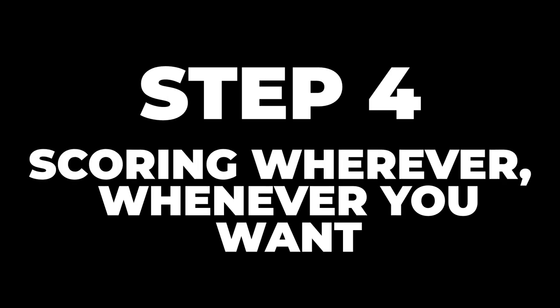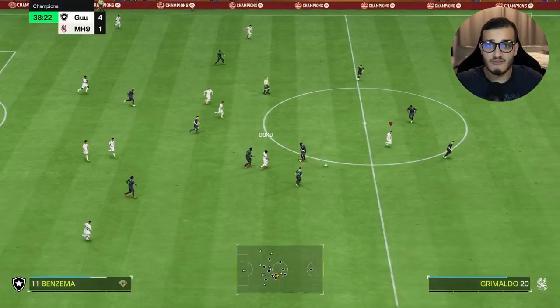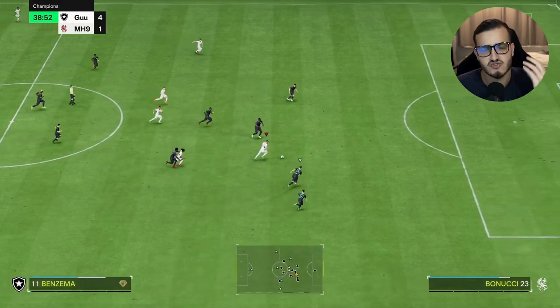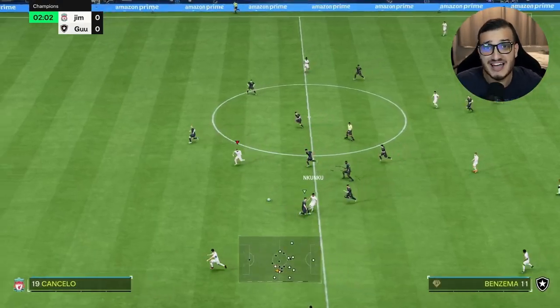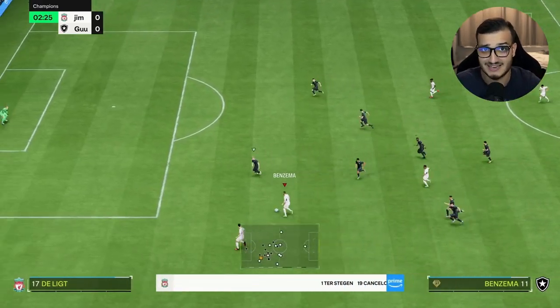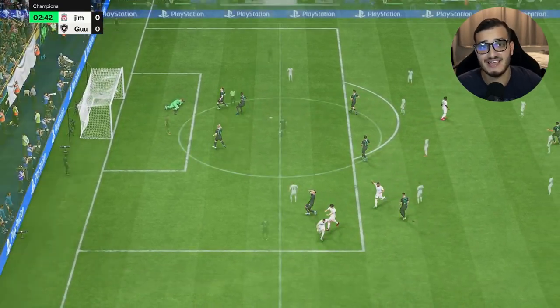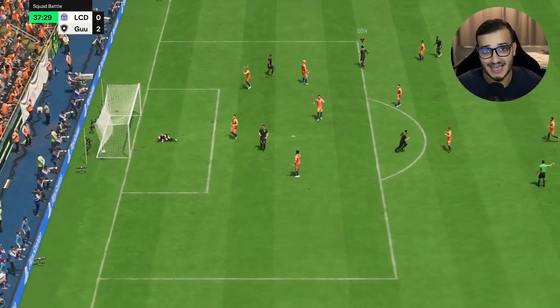Step four: scoring wherever and whenever you want. The finesse shot is incredibly powerful when you're one-on-one with the keeper or shooting from a difficult angle. Because this play style gives so much power to the shot, you can even score incredible long shots, like I've been doing with Benzema and Son. These shots have no right going in, but somehow they still find the back of the net. Scoring a finesse shot is one of the most satisfying things on FC24 and makes scoring goals a lot more fun.